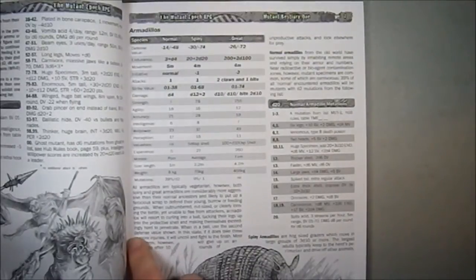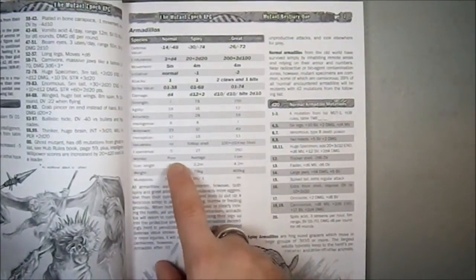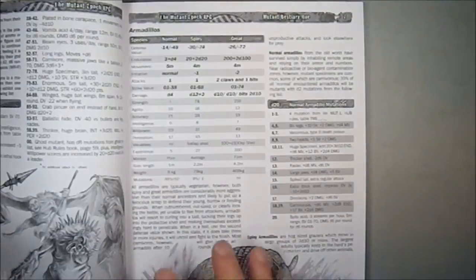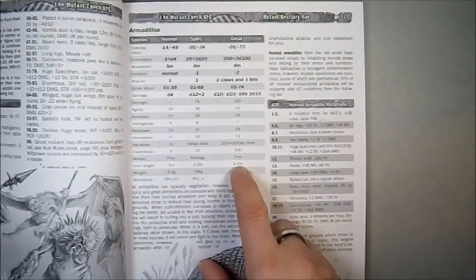One of the things I like is that you have the morale written right in here — poor, average, and firm. You have the size, in this case length because it is a quadruped: one meter, 2.2 meters, and 4.2 meters.